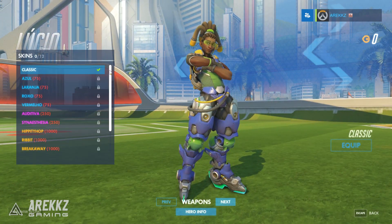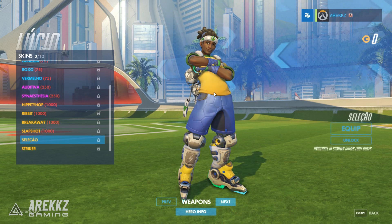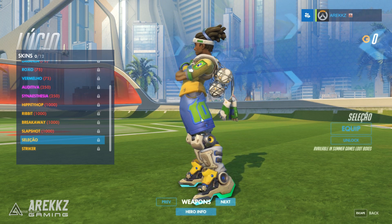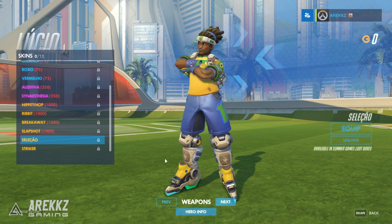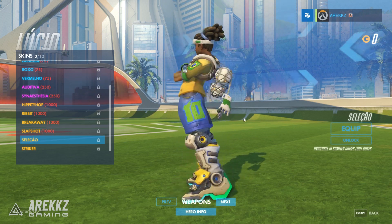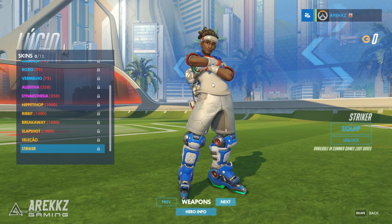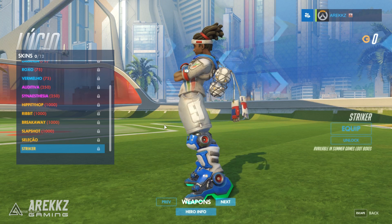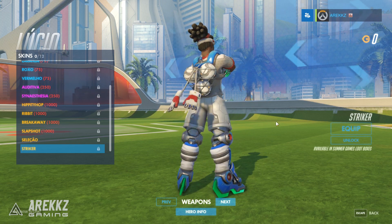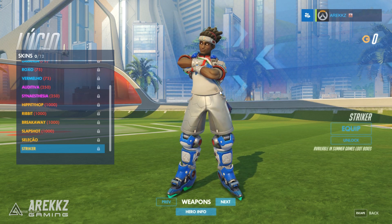Next is Lucio — the other one from the front page. Scrolling to the bottom, the first skin puts him in a football costume with shorts, a number on the side, his roller blade balls in a net on the back, and gloves. Then there's Striker — a more modest pale white coloring kit, matching the summer games emblem on the shoulder, with red and white gloves.